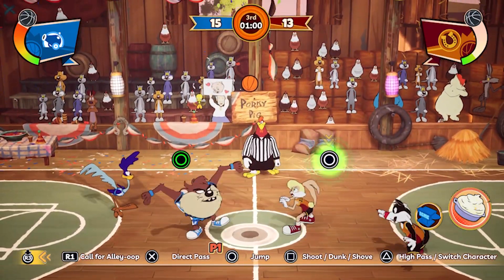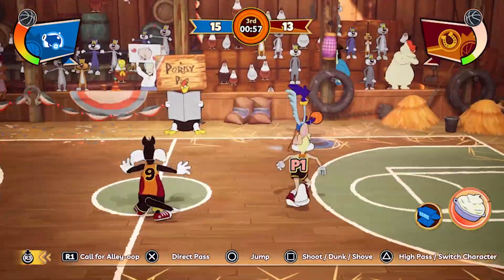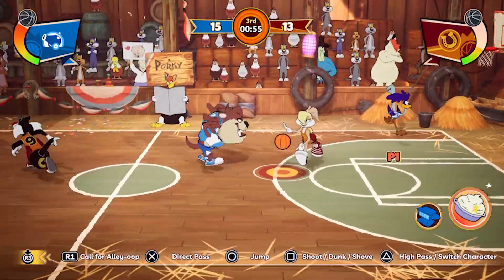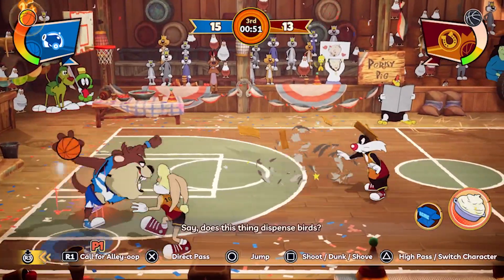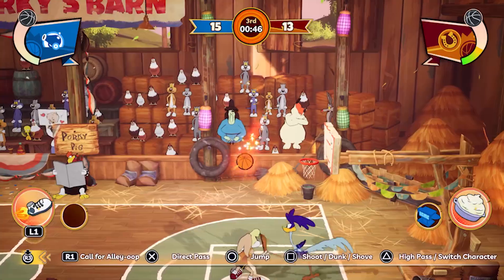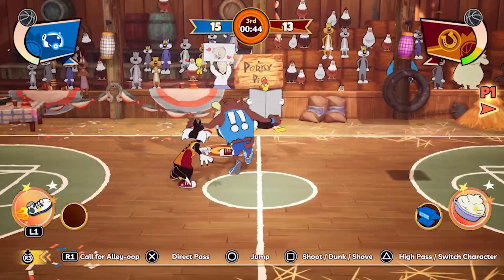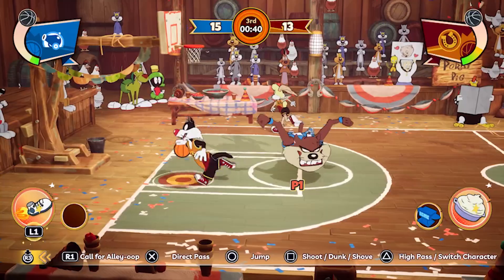Despite these issues, there are some fun elements. In golf, you can find shortcuts and hit Acme signs for power-ups. Basketball features a quickfire minigame before each quarter, and tennis includes pairs play with various shot types and environmental hazards. So what's the final verdict? Looney Tunes Wacky World of Sports is a visually appealing game with a variety of sports and modes to keep you entertained.